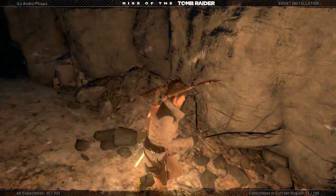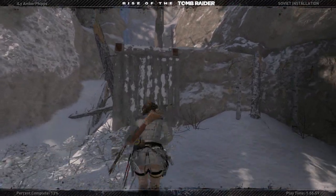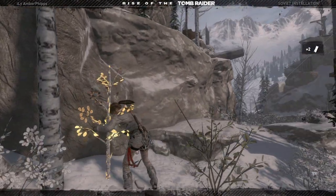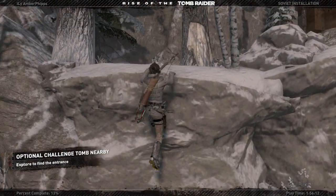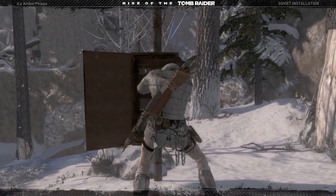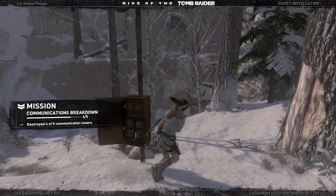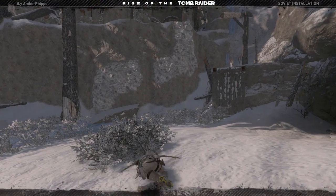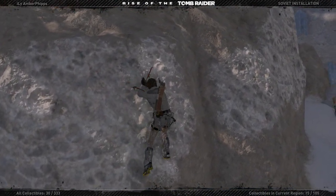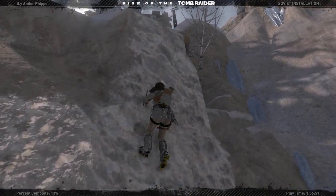You need the rope attachment for your bow in order to get to that challenge tomb. Okay, this is not the right way. Get the wood. I'll complete this optional mission here before we end the episode. She's standing in the way — thought I had filled it up. So now we gotta climb up there. That was one of the challenge tombs I was talking about that you have to come back to.